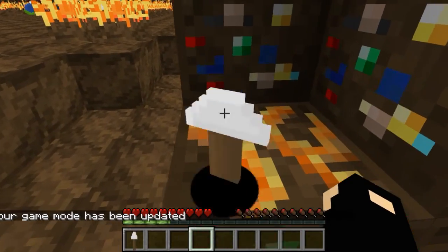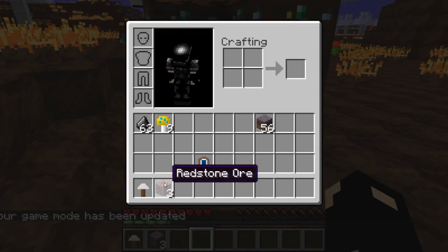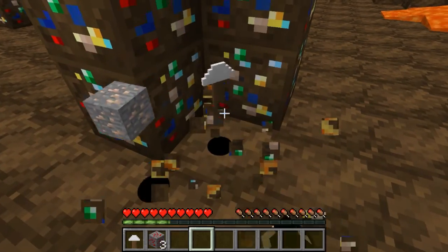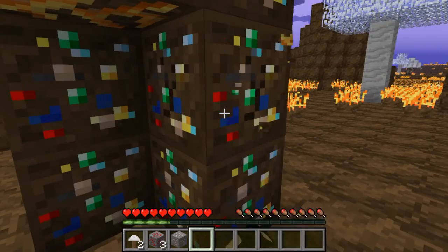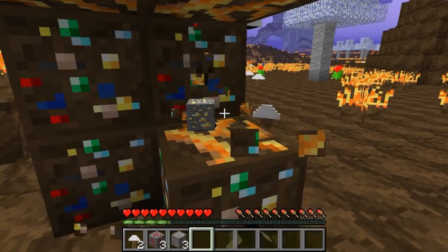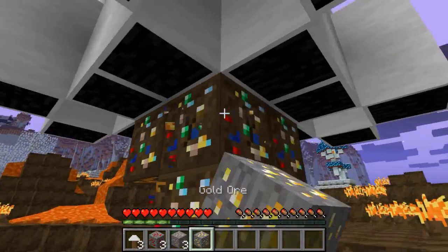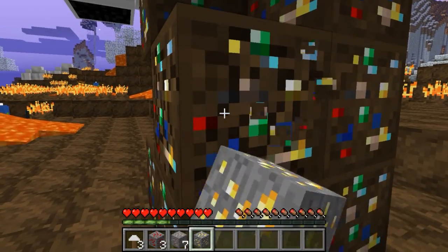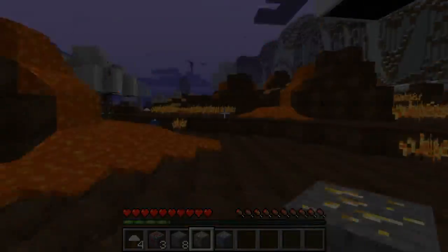What will we find? Oh, I see how this works. What it does is when you mine it, it gives you a random ore. So if I'm lucky, I might get a diamond. Maybe not. A diamond? A diamond for the camera, maybe? Will there be a diamond? Oh yeah, there we go — diamond! Yay!